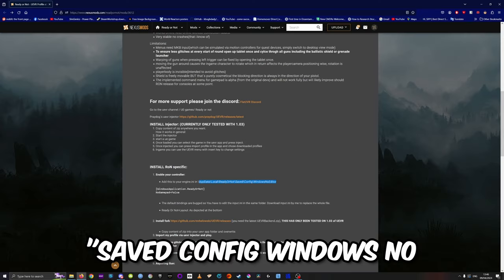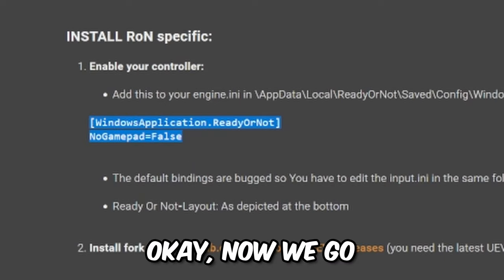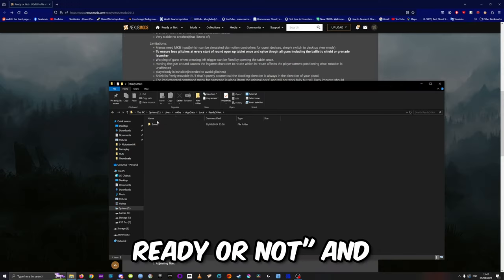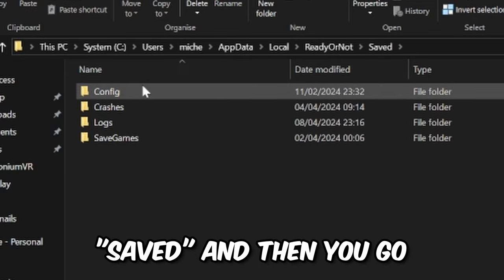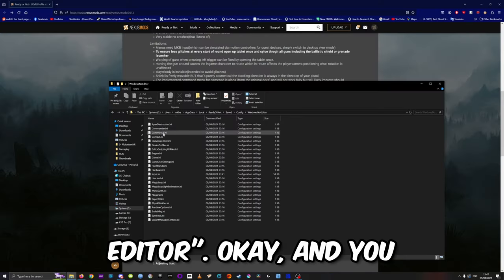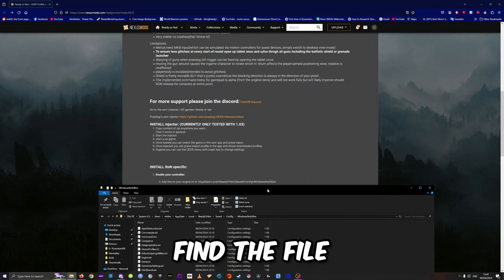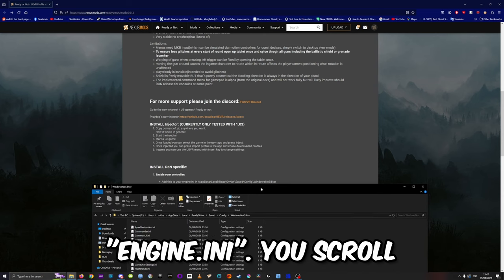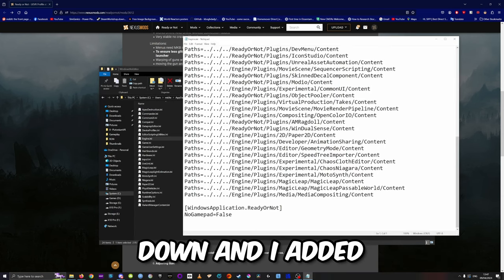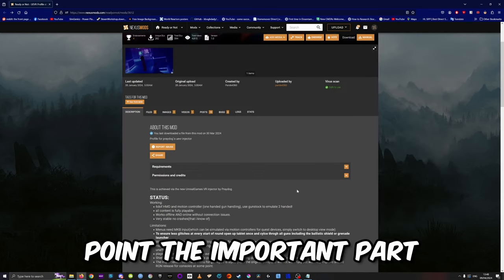The next step is to go to this folder: AppData > Local > Ready or Not > Saved > Config > WindowsNoEditor. Copy these two strings. Now go into that directory — Ready or Not > Saved > Config > WindowsNoEditor — and find the file Engine.ini. Scroll down and add these two lines as per the instructions.